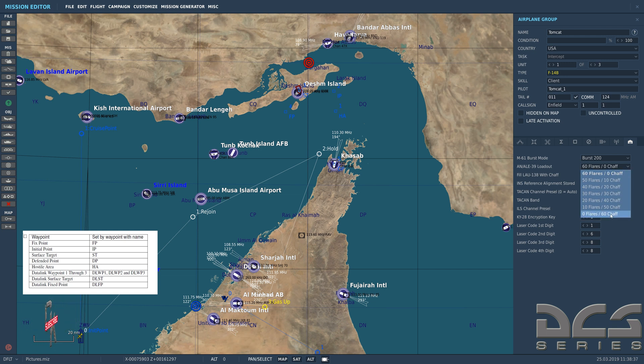Here you set your ALE-39 countermeasure loadout — it starts at 60 flares and balances down to 60 chaff. The LAU-138 is an external countermeasure pod you can fill with chaff. 'INS reference alignment stored' means if you check this box, the aircraft will skip the INS alignment process and the INS will be ready to go on startup. You can also set your TACAN channel preset — I have my TACAN on the carrier set to 74X, so once the TACAN activates it'll automatically be tuned to 74X-ray.